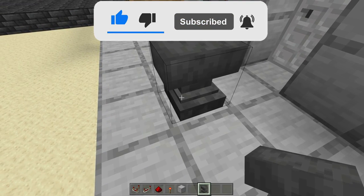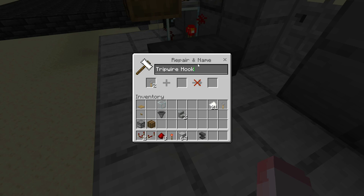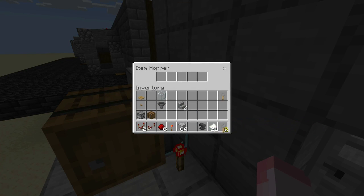Now get out your anvil. Plop in your keys and name them whatever you like — you can have them say 'key' like me, or something more secretive. Then plop in your paper or whatever filler item you're using and name that something random, like matching your keyboard, so it's hard to guess. Click on your hopper and place in one of the keys in the first slot — that's for your own use. In the second slot, place six paper, and in the other three slots, place five each. So you have: one key, six, five, five, five.